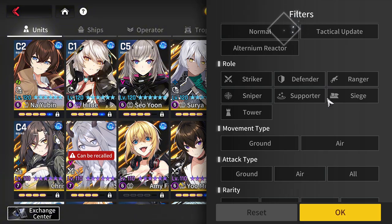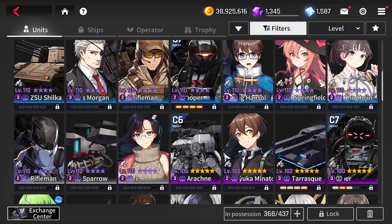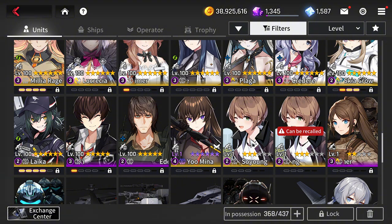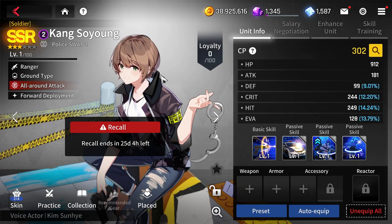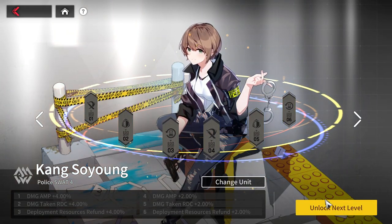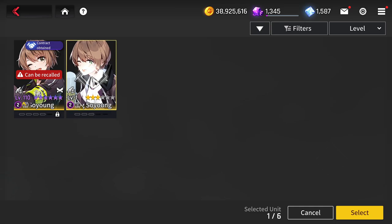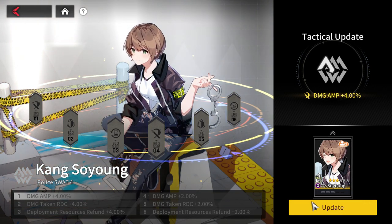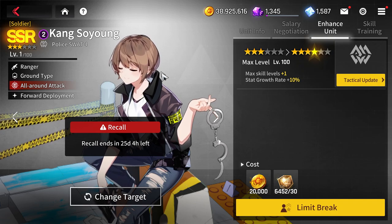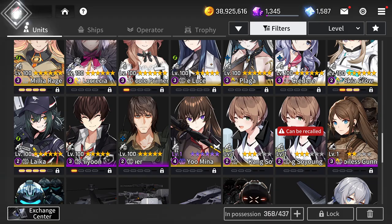Let's start by scouting an extra copy of Kang. I got my extra copy. Going into the vanishment section — I have one extra here but I won't use this one right now. Once you have a free copy of the unit, you can do a tactical update on her. Note that if you farm it out but don't already own a Kang, this method probably won't work because the recall feature won't appear.